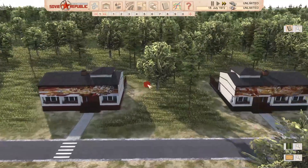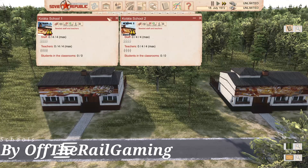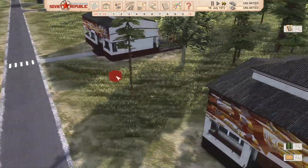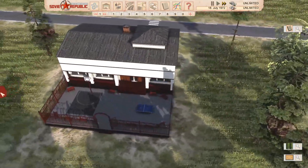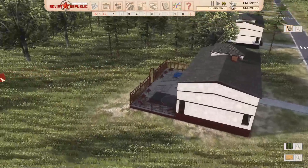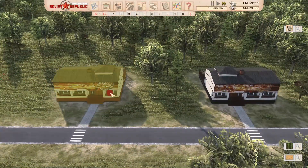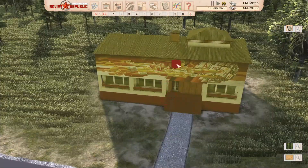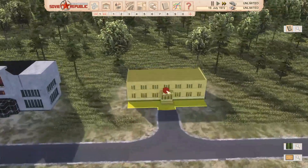This is actually a set of schools and you can get two schools with it. I really like the models - we're getting a bit of colour which I like, and they've got a nice little playground for the children. A slightly smaller variant is also included. They're almost a mirror image of each other, but they look really cool. I like the mural on the front of them.